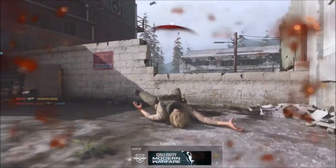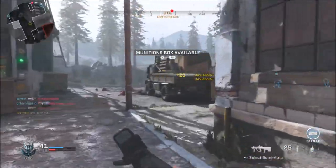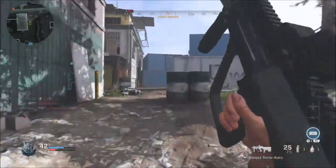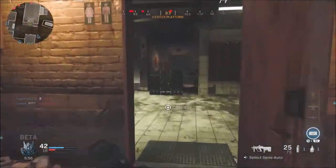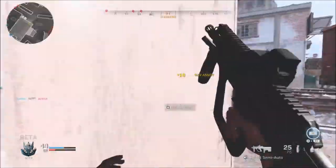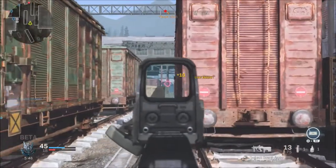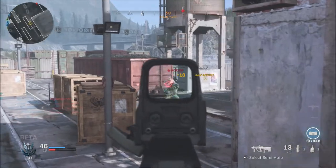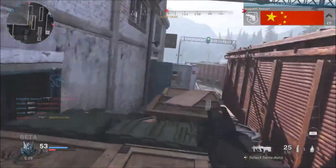Since everyone always spawns with at least one lethal and one tactical, there's always a lot of explosive and lethal spam. So Flak Jacket, Tac Mask, and Ghost are the best perks as of right now. The scorestreak perk to change from killstreaks to scorestreaks may be something we all want to use, but I don't think the system will change — they're pretty much set on going back to that old nostalgic Modern Warfare style.